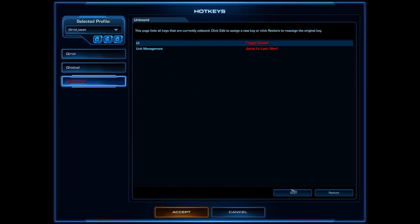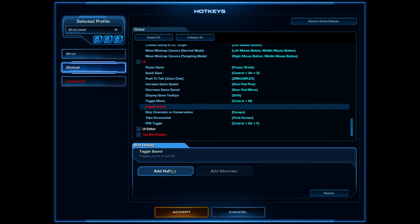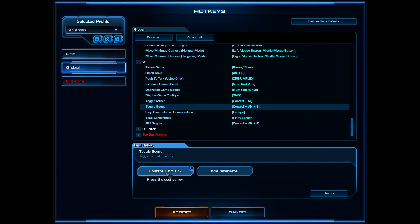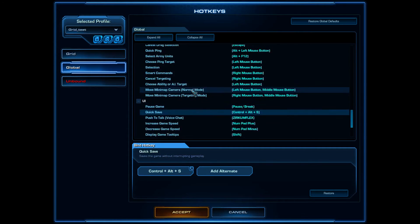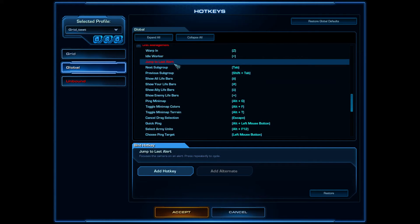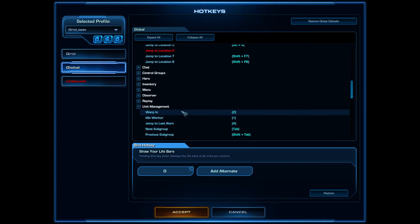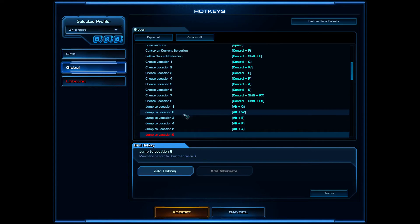We'll edit those hotkeys now. Toggle Sound isn't important, so we'll assign it to Alt+L. For Quick Save, we'll reassign it and set Jump to Last Alert as well.